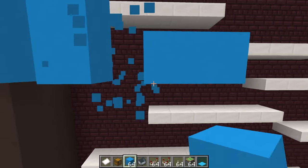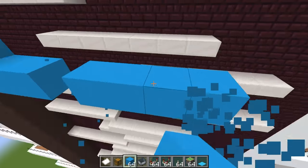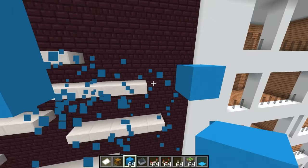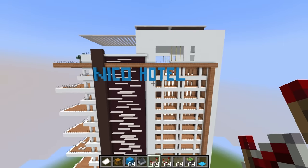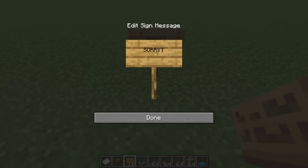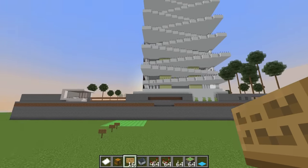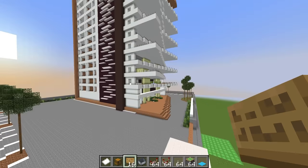First, we gotta start off by making the N, the I, the C, and the O — that spells Nico. And then now let's build the H for Hotel. And boom, that should be good. That looks so good — Nico Hotel. And then now at the very bottom, I'm just gonna place a sign that says: Sorry Cash, I was cheating this whole time. I feel bad for doing this to Cash, but it must be done in order to win this build battle. Okay, let's check up on him. Cash? What's up, Nico? Are you done with your build? Um, almost. Why are you already done? I gotta hurry up. Nope, Cash — time's up. I'm coming over.